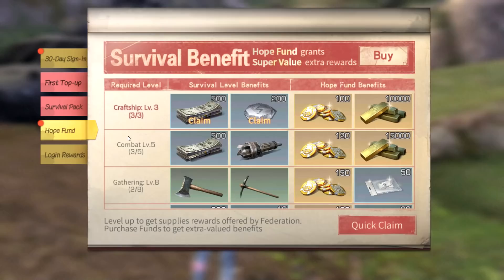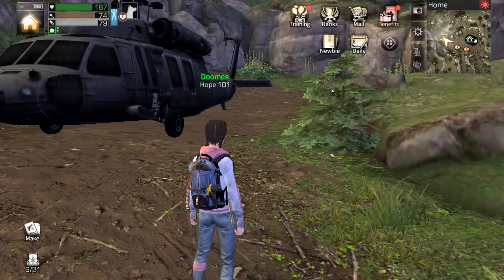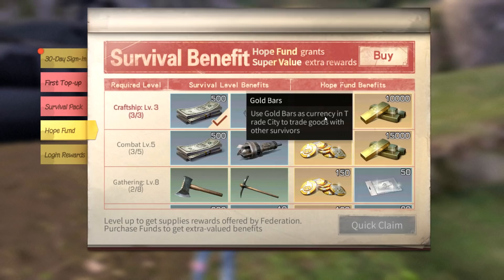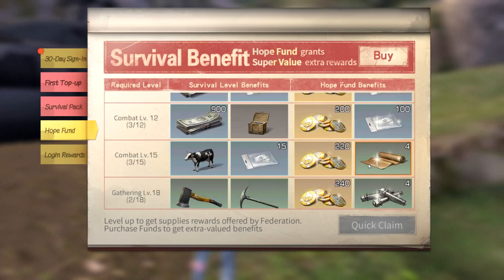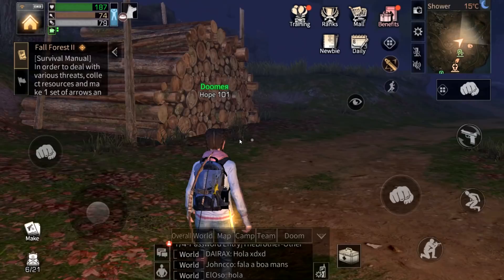We've got a bow and our stuff, we're good to go. You can always claim rewards here — click on this one, then Hope Fund, and click quick claim to claim all those rewards. This one right here is only if you purchase it — it costs $15 and I'm not buying it. This is a free to play series. Let's go to the helicopter — autumn forest, proceed.